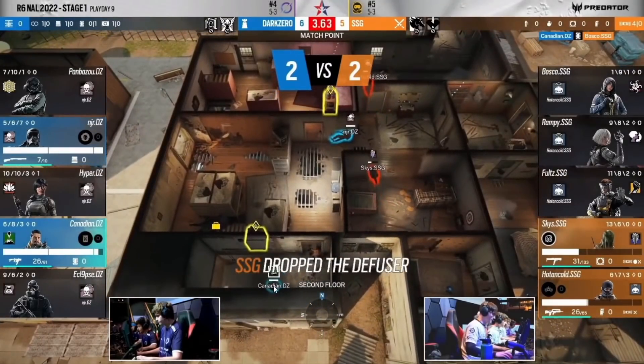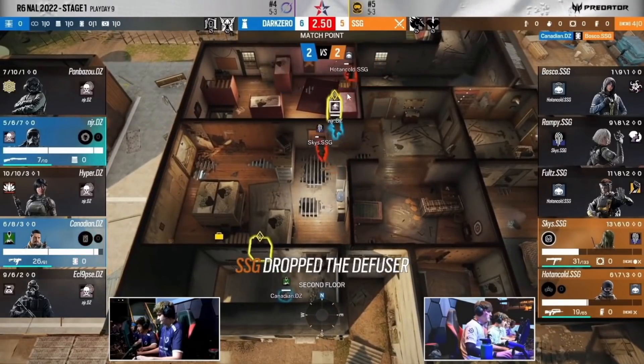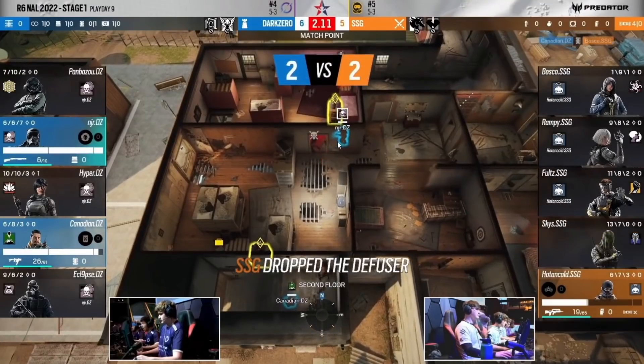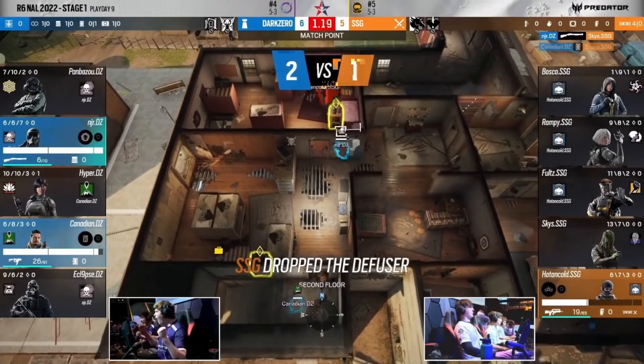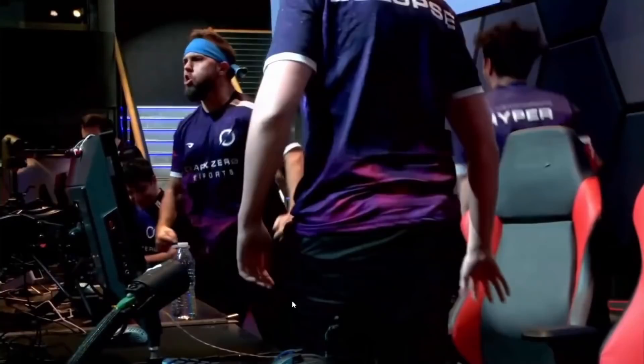Goyo has a ton of map influence — not just through his cans on particular parts of the map, but also with his vertical pressure through a C4. Skies and Hotten are in a tragic situation. They give NJR 1v1 gunfights on a really close angle with a shotgun — good luck, it's just not going to happen. NJR wins this every single time. Dark Zero go to Charlotte.